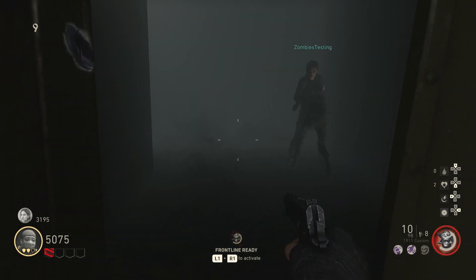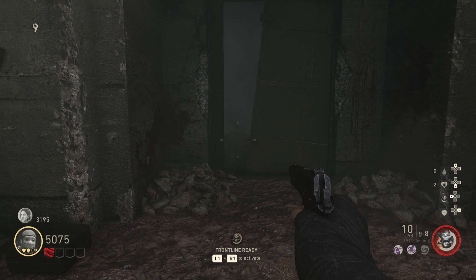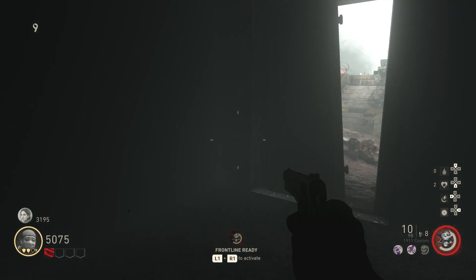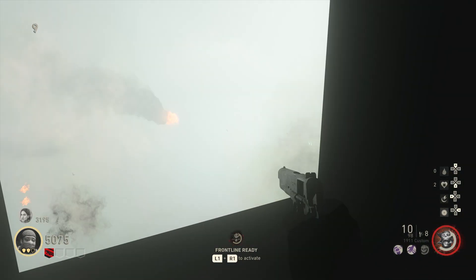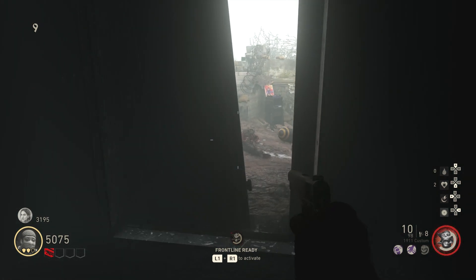It's just a simple jump. You want to stand back about this far right here, and what you're going to do is just walk forward — do not run. Walk forward, and then you want to jump-crouch, and you want to hit that opening where it's like the highest part of your jump. Once you do jump, you want to hit crouch really, really quickly.